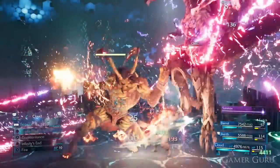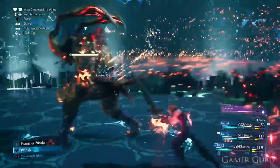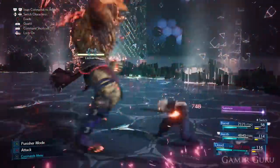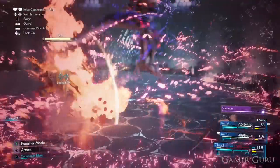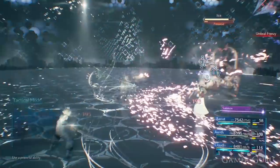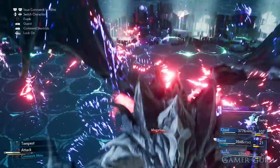If Ifrit happens to enter at a moment when you're just about to heal up or reapply barriers, things are going to get pretty messy. Your best friend for this round is to always keep Manawall up on as many characters as possible as consistently as possible, and make sure your healer has the Healing materia linked up with the Magnify materia at the highest level you can. This way Tier 3 healing as well as Regen can be cast on your entire party at once - similar to the All materia from the classic games, and it's one of the best materia in the game.